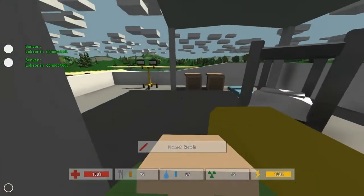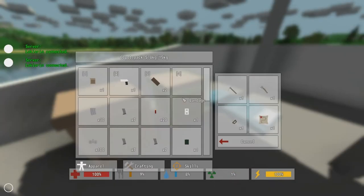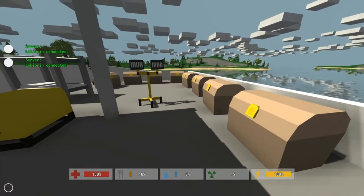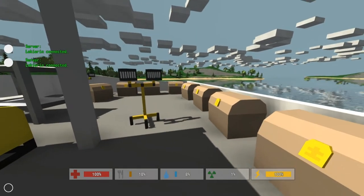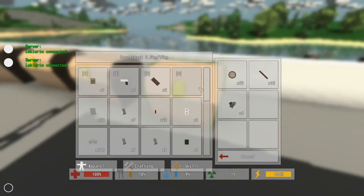Awesome, so now we can equip it and put it down — and there you have it, storage. They end up looking like this, you can put stuff in them. But let's make a chest, because chests are the same size floor-plan wise but hold two more items, and that's a pretty big deal.